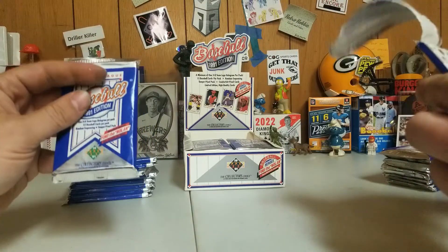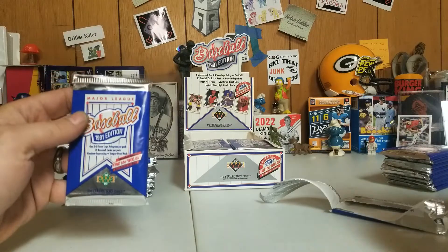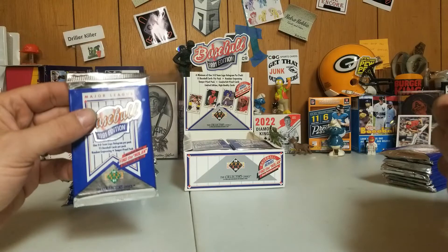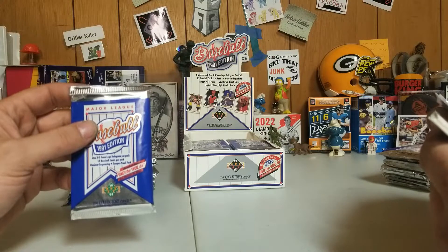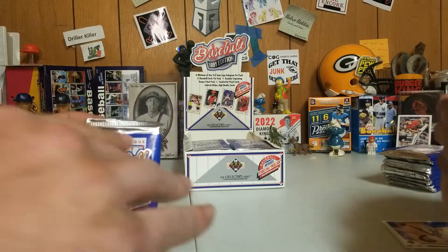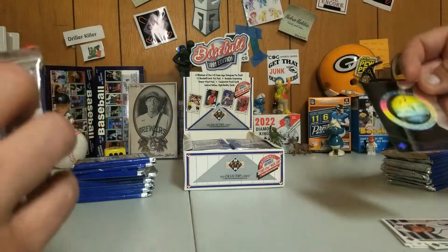What are we on the hunt for? The Nolan Ryan Auto. The SP. And then our usual people: Griffey second year, Frank Thomas rookie. They're in this series, right? This is the whole series — except for the extended. This is the low number, under 700.